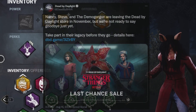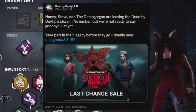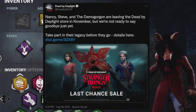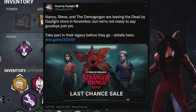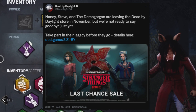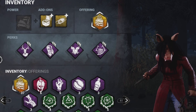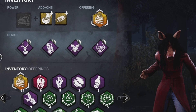The Stranger Things DLC is being removed on the 17th of November. So get it, because you won't be able to play Demogorgon, Steve or Nancy after the 17th of November if you haven't purchased it. I believe you can still play them if you have purchased them before that. And Hawkins' Laboratory is being removed as well, which is kind of sad. I don't know why they couldn't just rename it and maybe do one or two tweaks to things that connect it to Stranger Things, just so it's more of an original map. But it's sad to see it go.